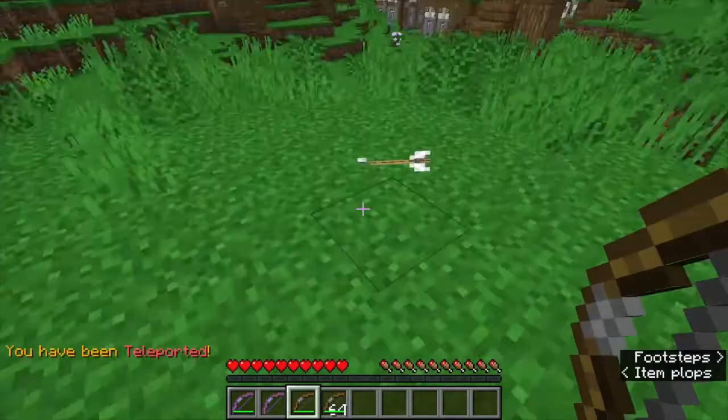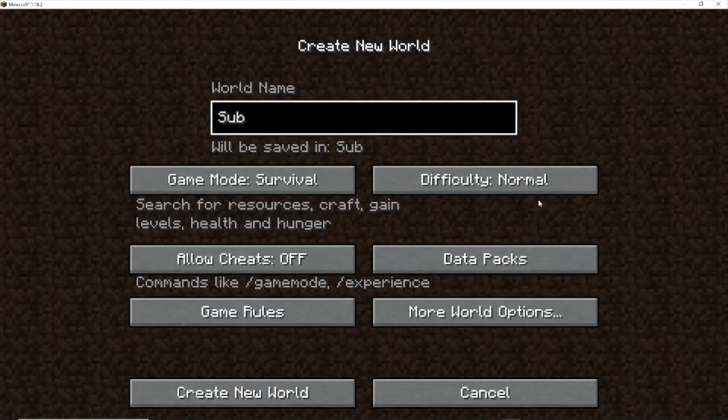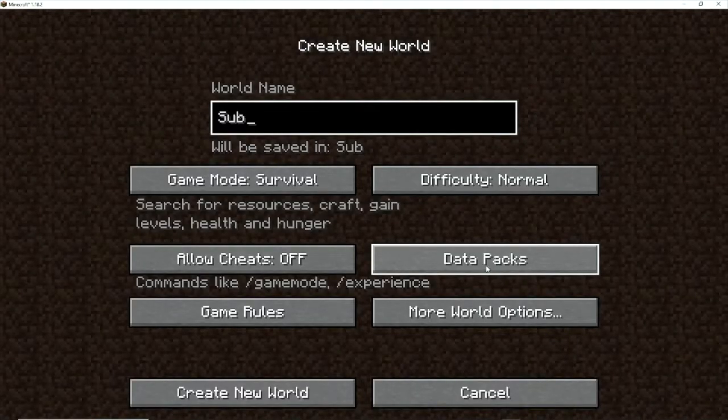So let's go ahead and see how the bow works. To get the teleport bow in your world, you need to go down into the description and download the data pack. After you've done that, you're going to click data packs.